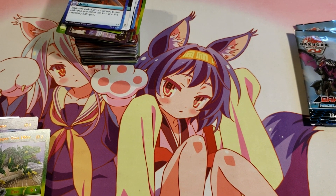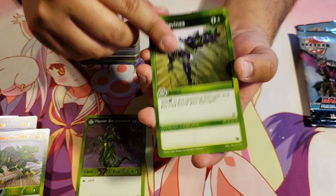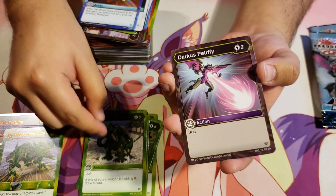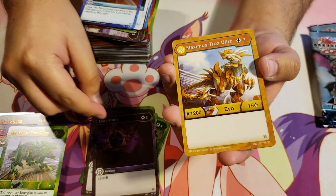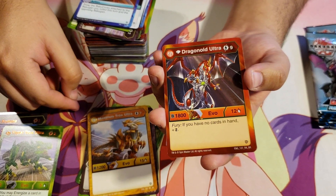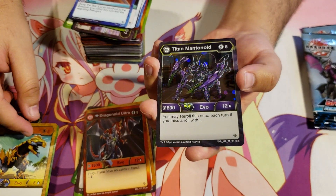Alright, down to our last 4 packs — can we get another Bakugan Elite? Ventus Hyper Serpenties, Tangle Vines, Ventus Maximus Gortheon, Tremor, Darkest Petrify, Dark Path. Aurelis Maximus Trox Ultra for 7 energy, 1200b, 15 damage. Pyrus Diamond Dragonoid Ultra, Aurelis Hyper Trox, and a Hex Darkest Titan Mantanoid for 6 energy, 800b, 12 damage — you may reroll this once each turn if you miss a roll.